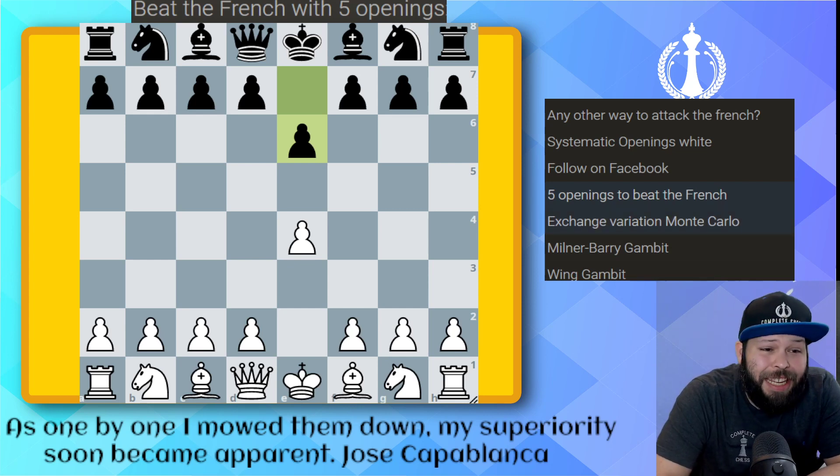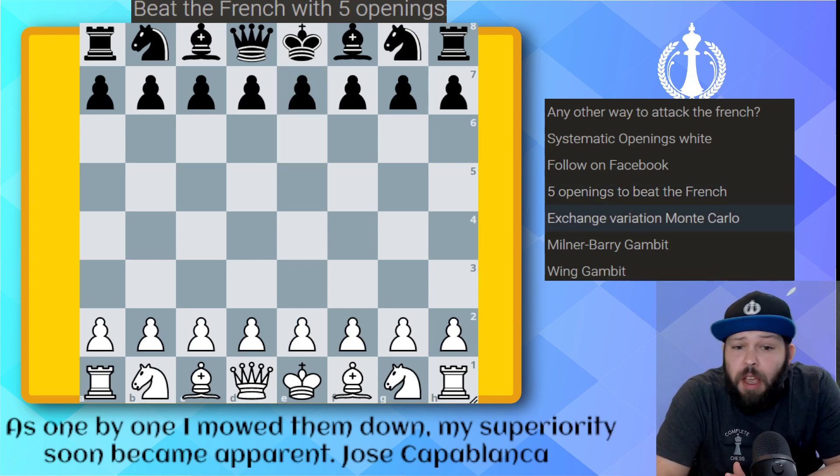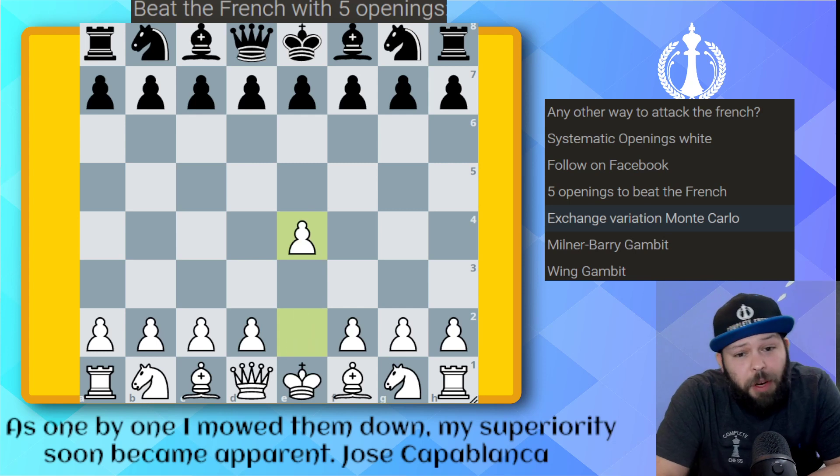The first we're going to take a look at is the Exchange Variation of the Monte Carlo. I suggest this for a lot of my students because who likes all the theory of the French Defense? Not me. It's very fast and easy to learn. Let's start with e4.